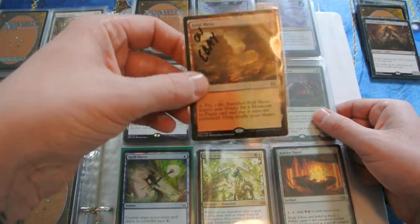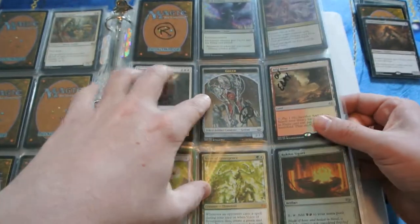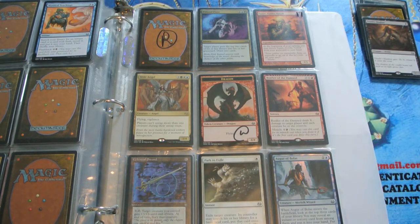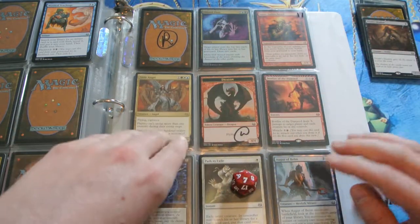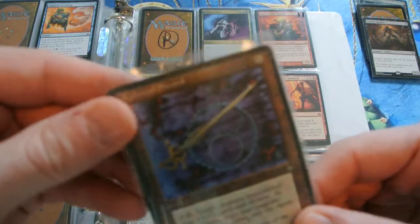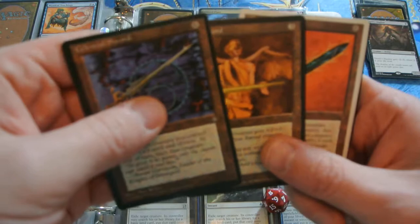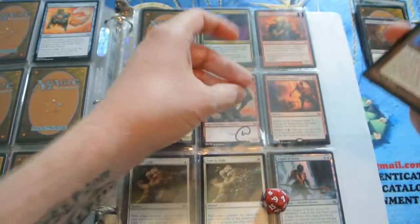We've got an Arid Mesa replacing that spot — it says eBay on the sleeve but I'm just reusing it. On page 17, his spin wins a 7. The card showing is a Celestial Sword, and behind that Celestial Sword is a Zileon Sword, a Rune Sword, and a Quicksilver Dagger. Pretty sweet pull.